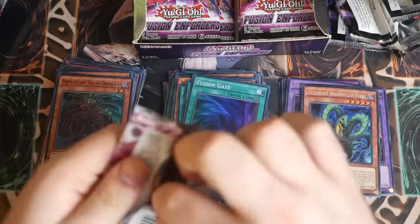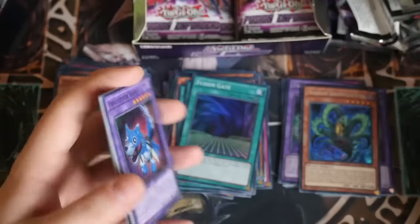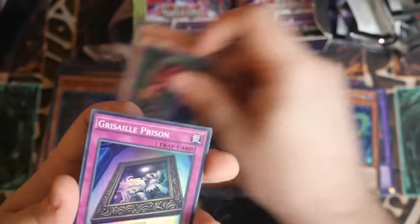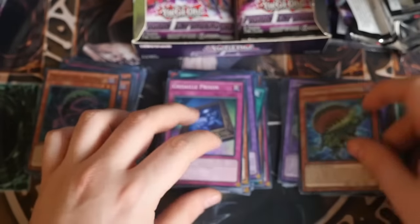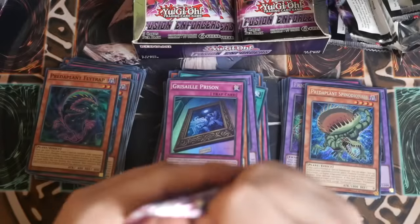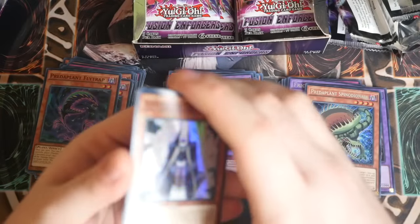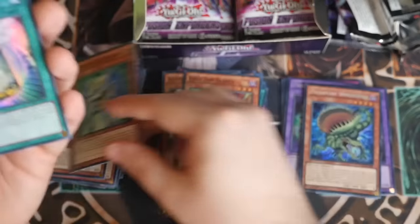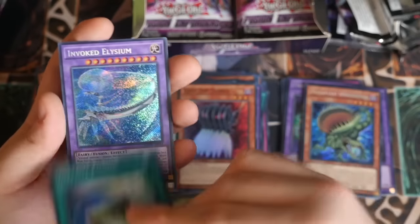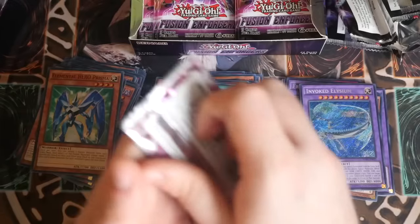Obviously I know I'm going to need the Preda Plants, especially if Terracult gets hit. Frightfur Wolf - nice. Edge in Chain, Flytrap, Grazelee Prison - nice. And Preda Plant Spino - nice. I need some more Invokes. Monk, Sabres, Prisma, Instant Fusion - I'm going to have loads of these. Earth Hole. Invoked Elysium - nice. That's not the invoked I wanted, but still very nice.